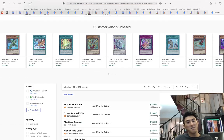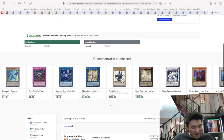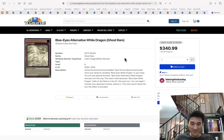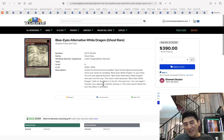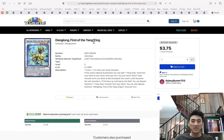Ghost rares — Dark Magician is getting bought out literally as I'm doing this market watch. If I were to buy ghost rares, Dark Magician ghost rare is an absolutely guaranteed safe investment. Blue Eyes Alternative White Dragon is the one I want for playability.